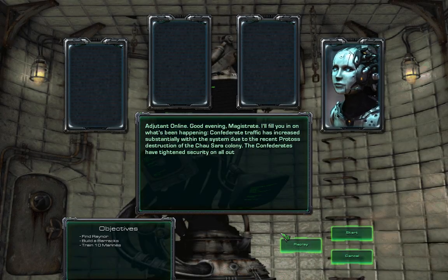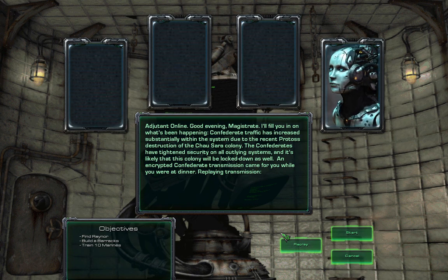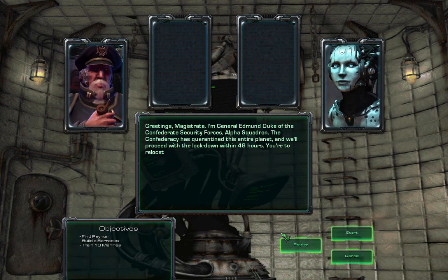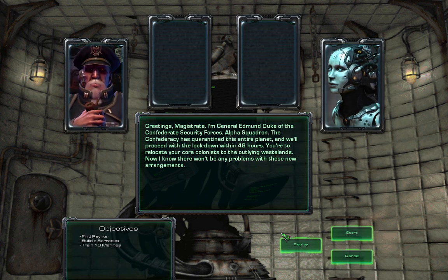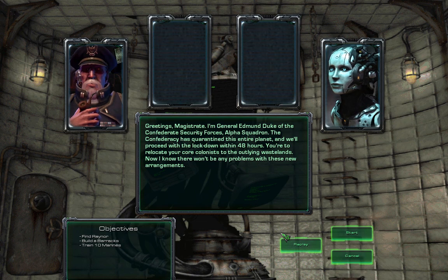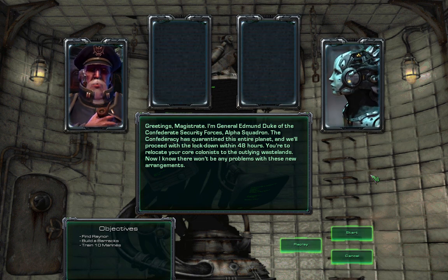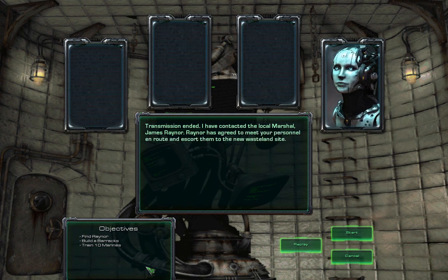Adjutant Online. Good evening, Magistrate. I'll fill you in on what's been happening. Confederate traffic has increased substantially within the system due to the recent Protoss destruction of the Chawsara colony. The Confederates have tightened security on all outlying systems, and it's likely that this colony will be locked down as well. An encrypted Confederate transmission came for you while you were at dinner. Replayed transmission. Greetings, Magistrate. I'm General Edmund Duke of the Confederate Security Forces Alpha Squadron. The Confederacy has quarantined this entire planet and will proceed with a lockdown within 48 hours. You are to relocate your core colonists to the outlying wastelands. I know there won't be any problems with these new arrangements. Transmission ended. I have contacted the local marshal, James Rayner. Rayner has agreed to meet your personnel en route and escort them to the new wasteland site.